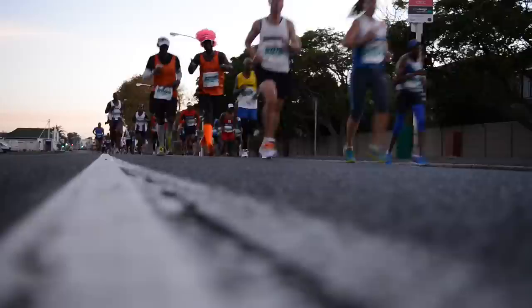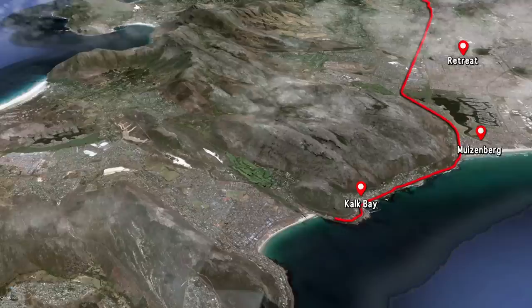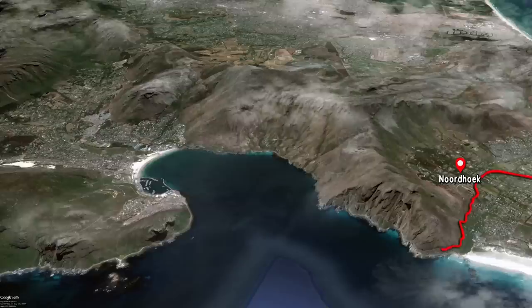Eventually Main Road leads you to the ocean at Muizenberg, where you can look forward to great views of the sea, great spectator support, and a great deal of camaraderie because you haven't yet hit the half marathon mark, which happens shortly after you get to the seaside town of Fish Hoek. From there you leave the ocean behind and make your way through Kommetjie, down through Sun Valley. It is here that you have to start getting your mind ready because you're about to encounter the first big hill: Chapman's Peak.